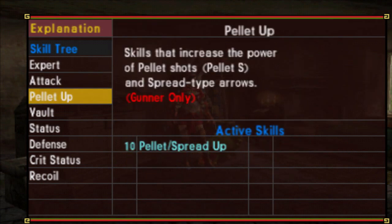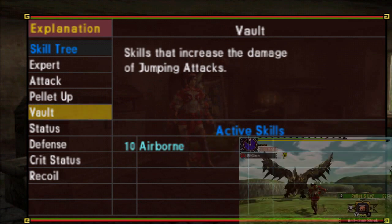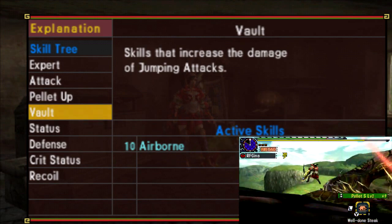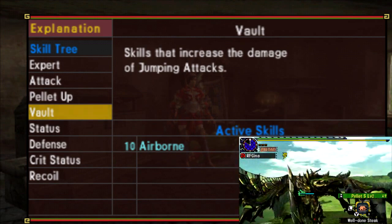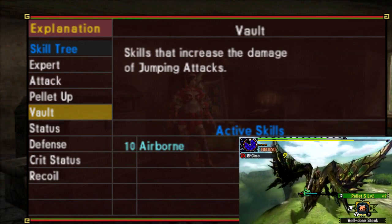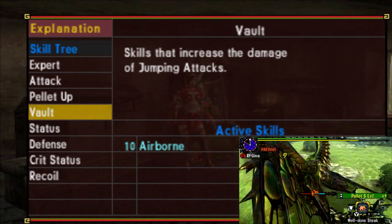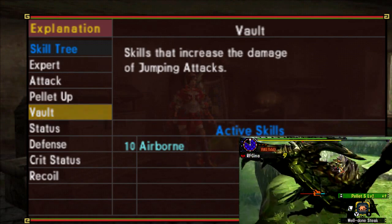Next up we've got 10 points to Pellet Up, activating into Pellet Spread Up. This is going to increase the damage of pellet shot by 20% and spread arrows by 30%. Finally we've got 10 points to Vault, activating into a skill called Airborne. This skill will increase vaulting attack damage by 10%, and on top of that it also increases mounting threshold point accumulation and knock down gauge accumulation by 10%, so you'll be 10% more effective in achieving a mount and completing the riding minigame.